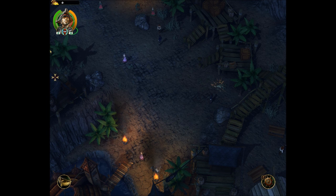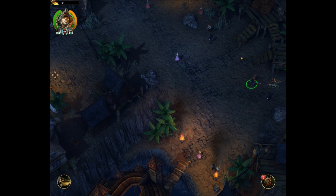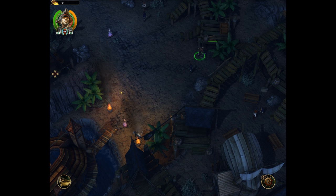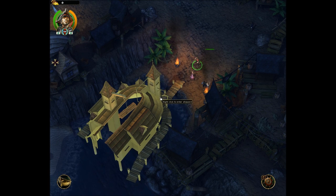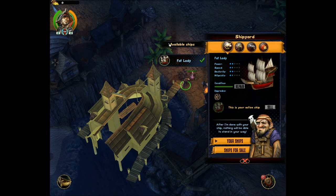Up in the top left-hand corner you'll see a little bottle — that's grog, pretty much like a health potion. Then you have your character icon with a barrel, which is your Drunken Frenzy ability. You also have repair toolkits for your ship, which come in very handy especially when you're up against a much better foe. Now this is the shipyard — let me take a quick look at this.